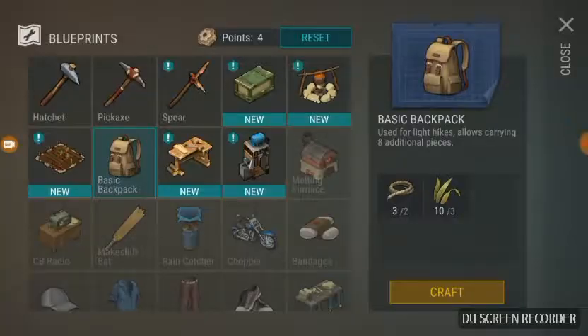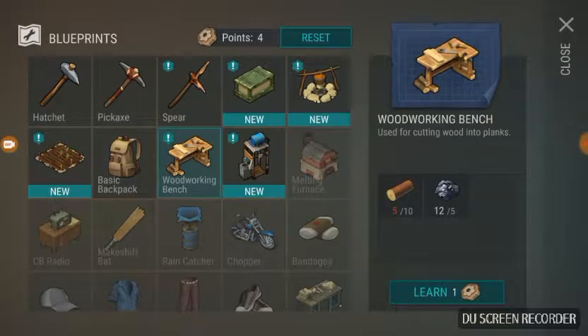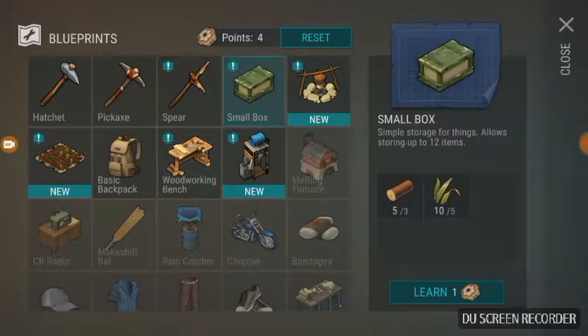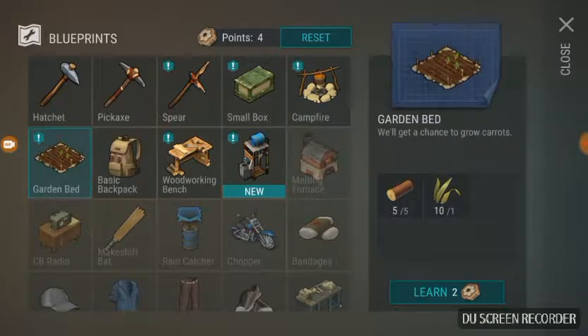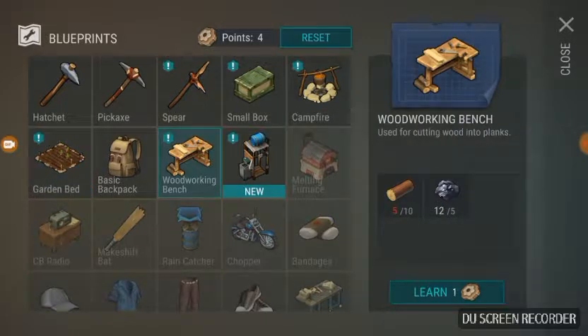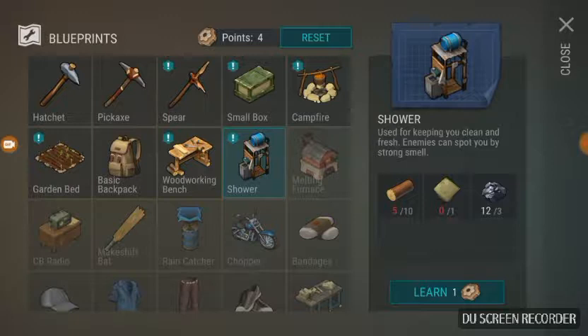Now that I am level 3, these are points where you can learn how to craft and unlock some items. A small box gives you 12 spaces to store items. A campfire can prepare food, the garden bed can plant carrots, and the woodworking bench is used for turning wood into planks. The shower you're not really gonna need — even if you smell it doesn't really affect anything.